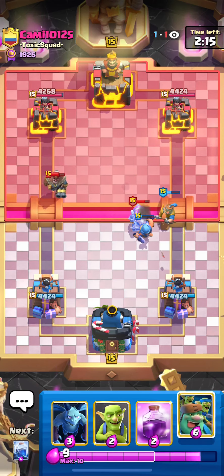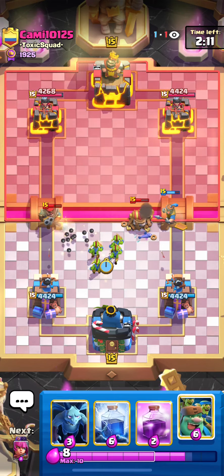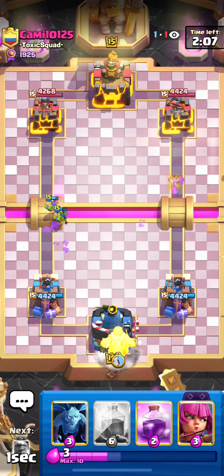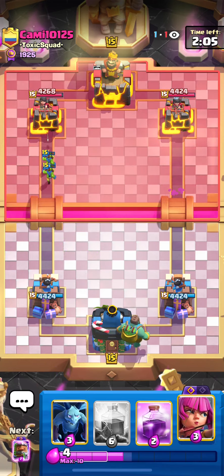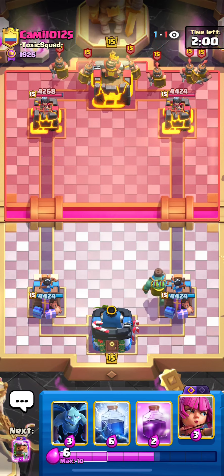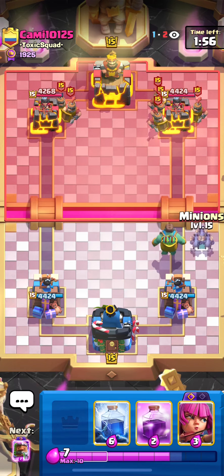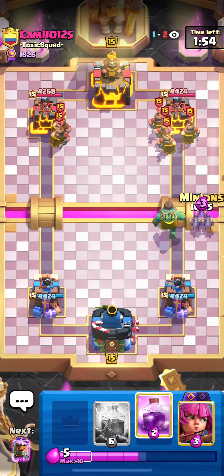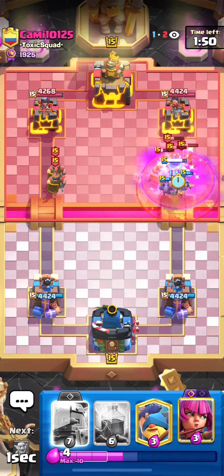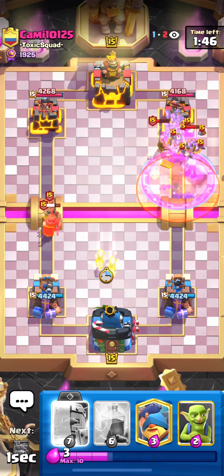This guy — what is he playing, maybe royal giant? I should have been paying more attention to the cards he played. I think we're gonna go goblin giant in the back here. Basically the goal of this deck is to get to your evo recruits as quickly as possible, because it's really really hard to defend the recruits in single elixir, especially the evo recruits, so you kind of want to abuse that. Let's rage here.